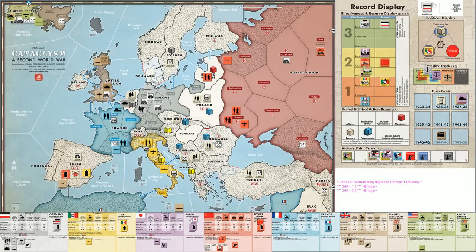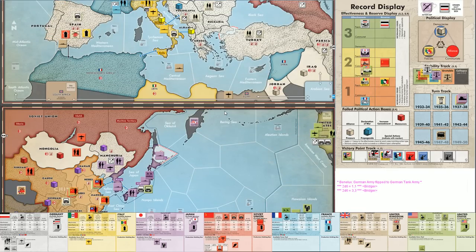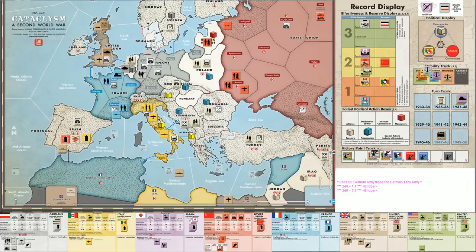Next up, a German flag they must spend. They can't do diplomacy in Czechoslovakia due to Stress-a-Front. They could attempt the alliance with Italy. Instead, they decide to use this flag to pressure Japan — Germany has a high chance of that pressure succeeding given Japan's low stability. Here we go — pressure Japan — success! Germany uses its flag to send a flag to Japan, which Japan puts into reserve.